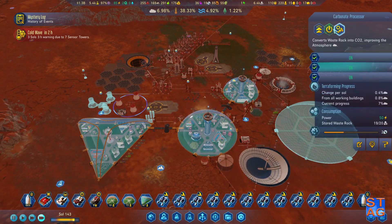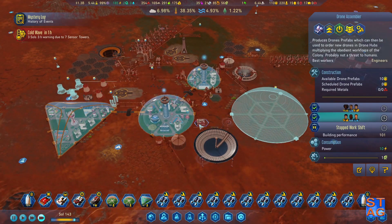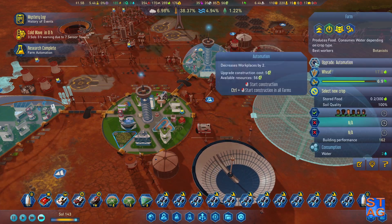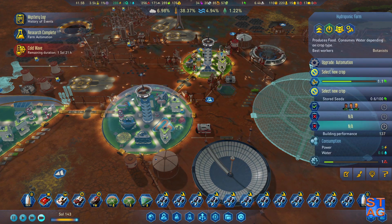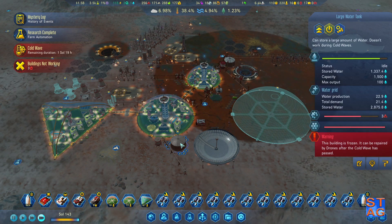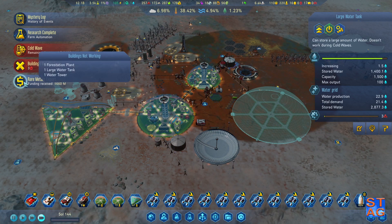Alright, here we go — cold wave coming in. Turn the processors off. These tanks are going to freeze. You can see we do have one section still going. This already — wow, that froze quickly. But we're still getting a little bit of water going in here.